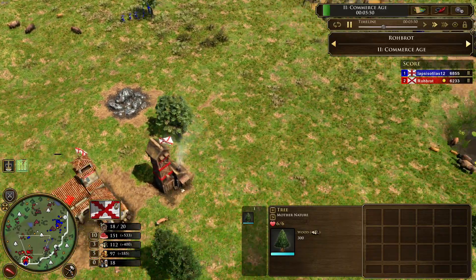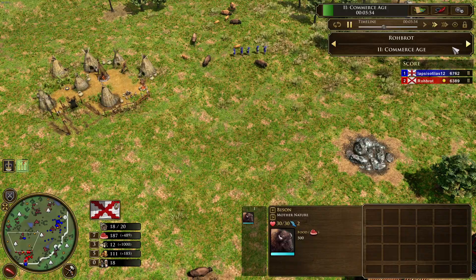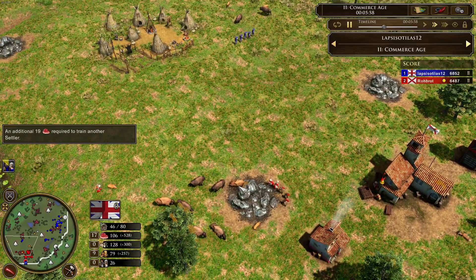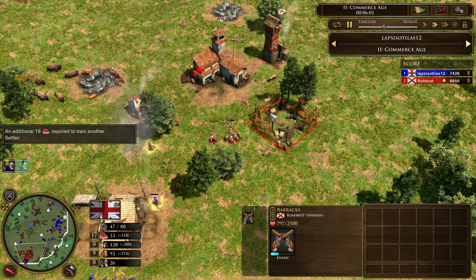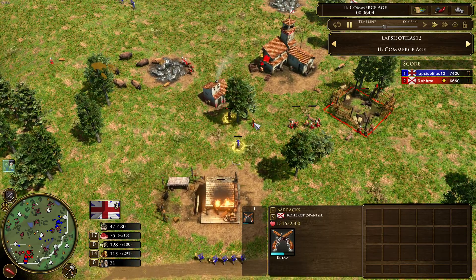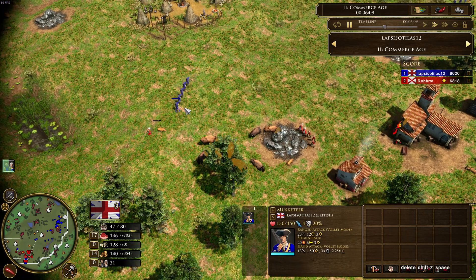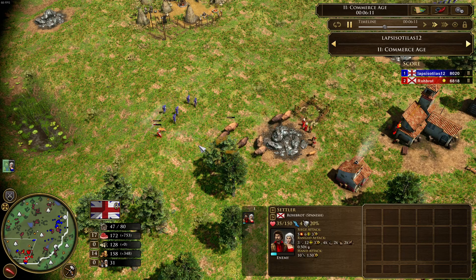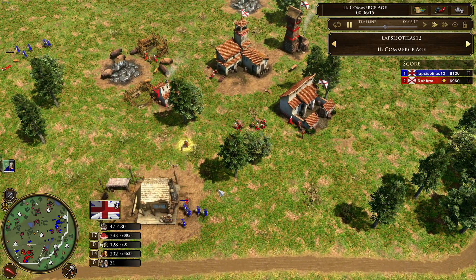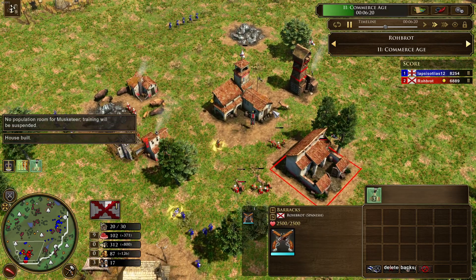Lapsisotillas is attacking Robrod with some musketeers, walking forward and scouting the map for any villagers he can kill. Now the barracks is being built for Robrod. The musketeers walk in from behind the base and are probably going to get this settler — there she goes. Robrod just has to hold on a little bit because he is already aging.